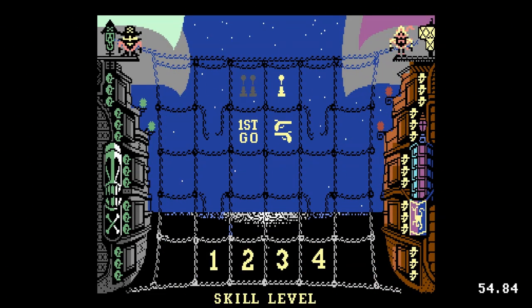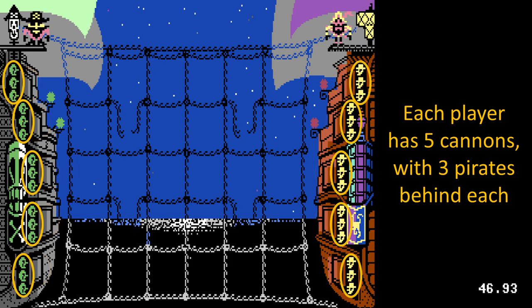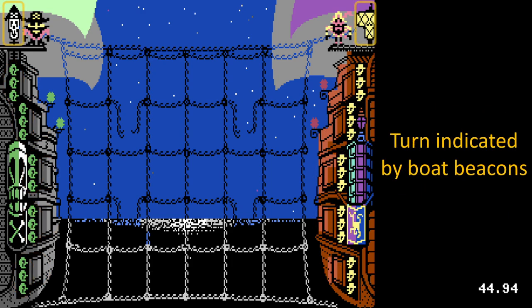Press the Restore key to begin. Use Joystick 2 to configure a one or two-player game. A second player must use Joystick 1. Both players have five cannon doors with three pirates behind each. Player turn is indicated by the boat beacons.